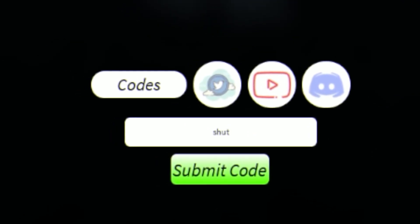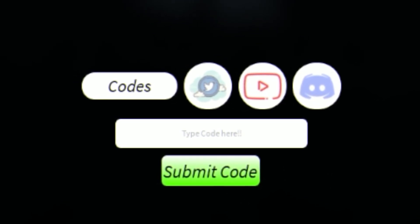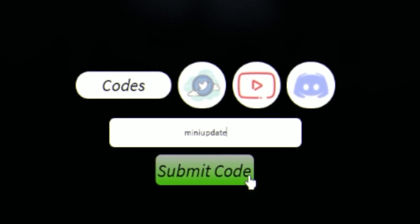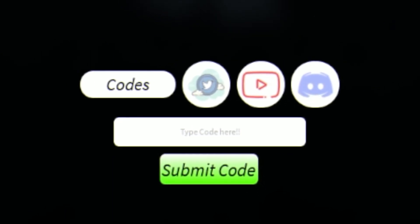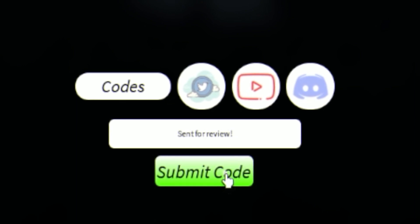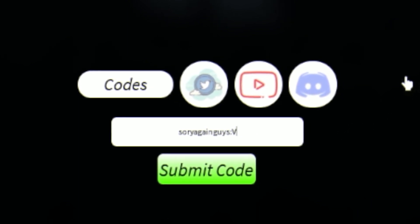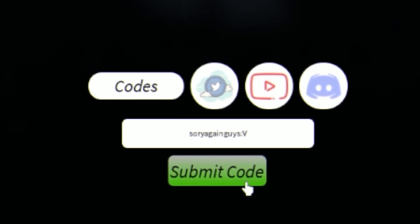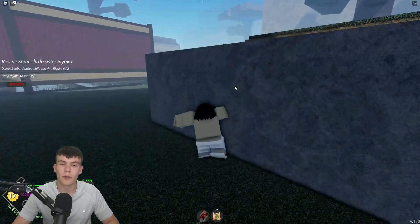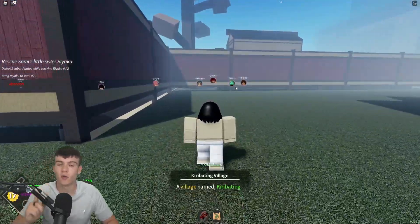Next we have the code SHUTDOWN! — S-H-U-T-D-O-W-N with an exclamation mark at the end. Then we have the code MANYUPDATE. I'm just going to copy and paste these ones in right now because I think these may have expired — they are saying they expired literally today or a few days ago. So try these ones out, they may be working. It says I've already used that code. We also have MANYDAILYPDATE and another code with a colon and a capital V. That one's invalid — I think the rest of them are expired. If you want to find all the working codes, you can do so on rblxcodes.com.